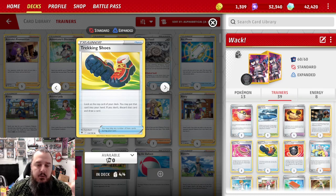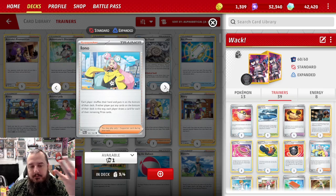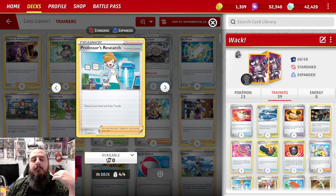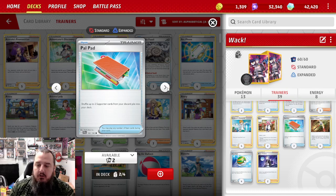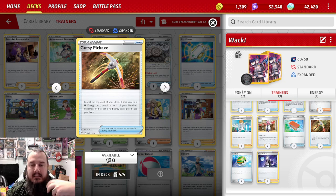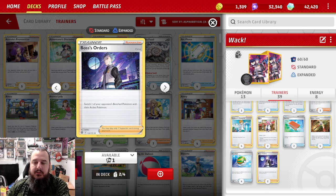We've got four copies of Trekking Shoes. I know a lot of people think it's cuttable, but if you want speed, Trekking Shoes is how you get speed. We've got one copy of Hisuian Heavy Ball to get our Cubones out of the prizes, three copies of Iono, four copies of Professor's Research, two copies of Clara. I've been playing around with two Clara, two Super Rod, or one of each. I'm going with two Clara, and then two Palpads so I can recover Clara and other supporters — because Professor's Research is such a harsh discard, we need recovery. And then four copies of Gutsy Pickaxe — that's how I accidentally set up Mew before, but it can accelerate energy and draw cards. Four Nest Balls to get our basics out and two Boss's Orders so we can get the KOs where we need to.